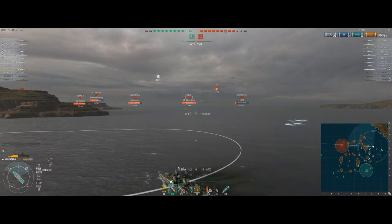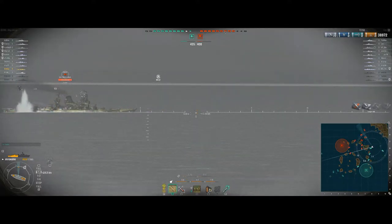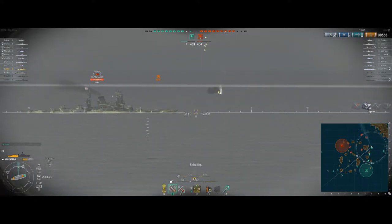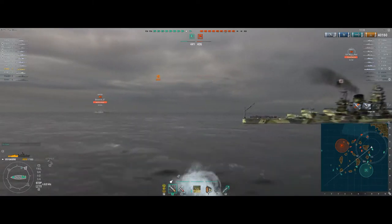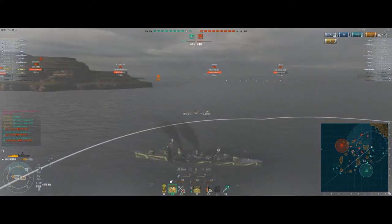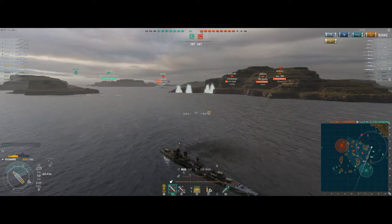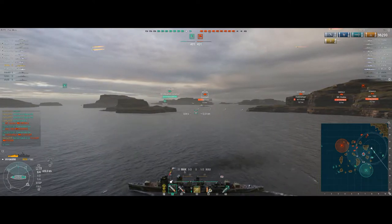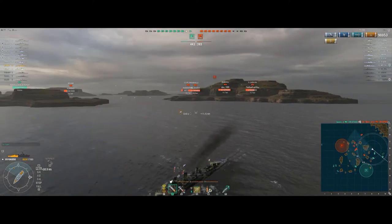I think I'm the only one spotting some of these guys — and I am. I get some shots away on the Amaghi to see if I can light some fires and maybe get him to waste his damage control. The second salvo of torpedoes doesn't look that great, but this one looks okay — we're going to get some hits here. Three torpedo hits, three courses of flooding. No doubt he'll use his damage control to stop the flooding — but maybe not, because the damage counter is still counting. The Amaghi is flooding and he's down.